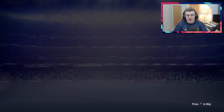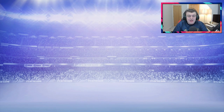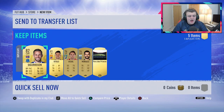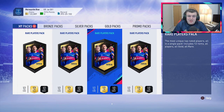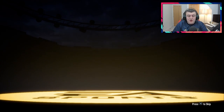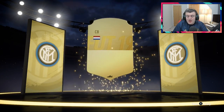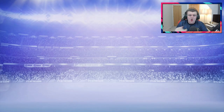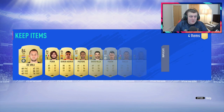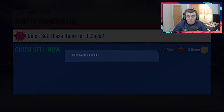That just always seems to happen, it's so frustrating. But he gets nothing in the second 35k pack, sadly. Maybe we'll get some decent walkouts from the 50k packs. It's not a walkout in the first one — it's going to be a board drop, it's going to be De Vrij. Has anyone packed Van Dijk on this game? He seems like the most non-existent player to pack. I always pack De Vrij, it's always De Vrij. Three 84s from that pack is actually really solid for an untradeable pack — that's really decent.